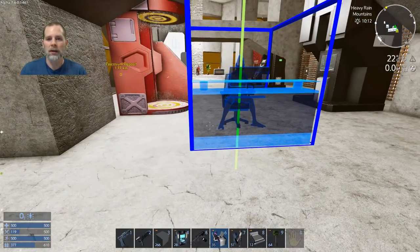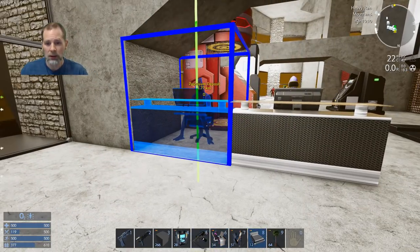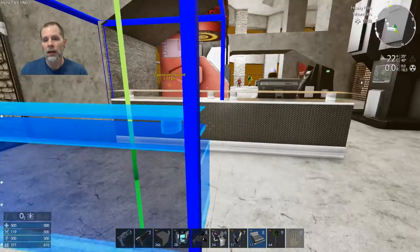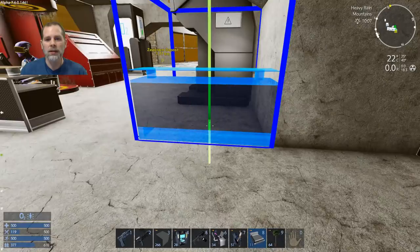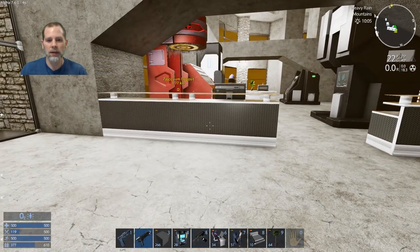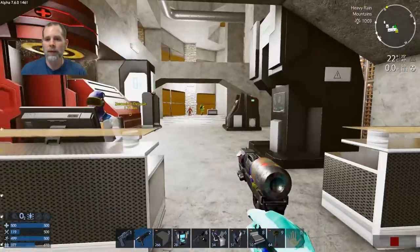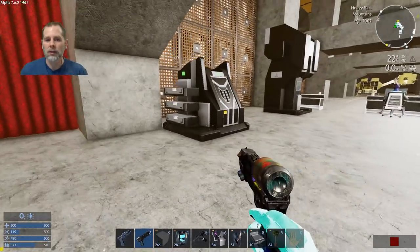Maybe a reception table - yeah I think that works. We can do the reception table here and put deco here. Connect that, and we've got the alien reception table checking you in as you come in to do whatever it is you were going to do.